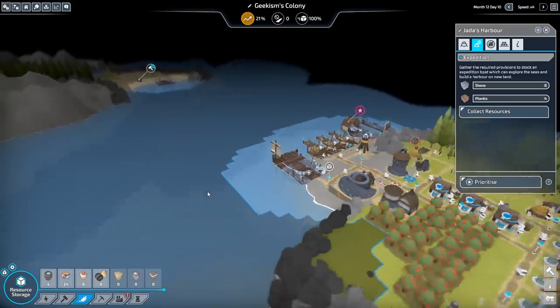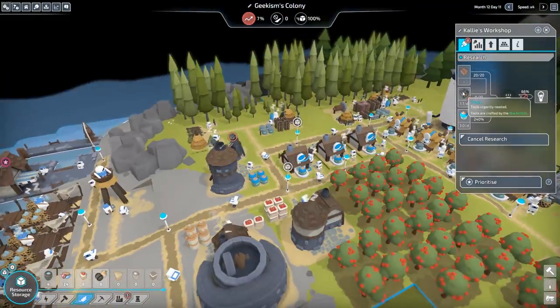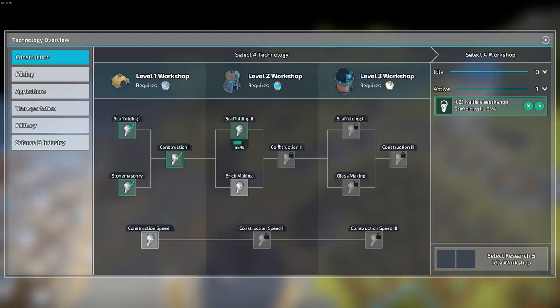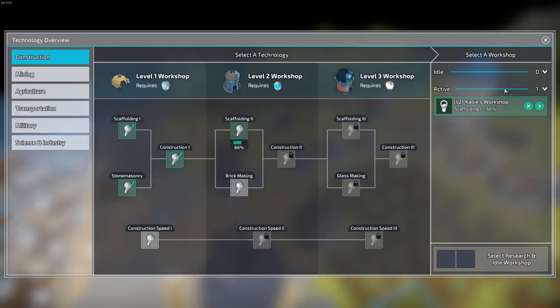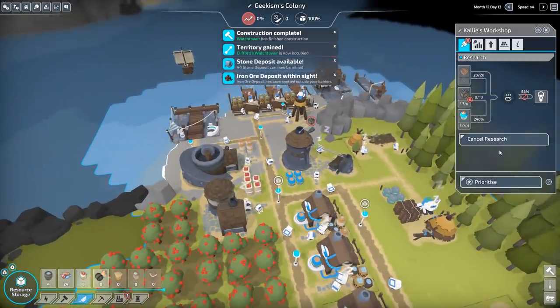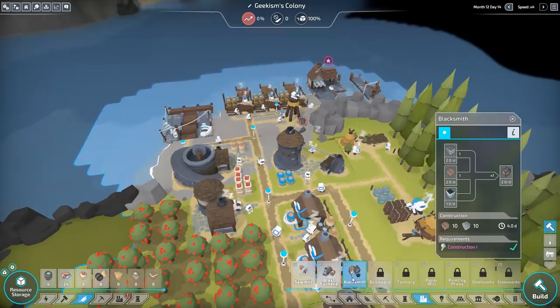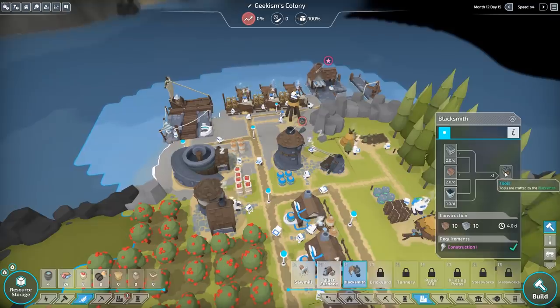Basically we need clay. Let's have a look at what you need — tools to research scaffolding level two. We need scaffolding level two because we need construction level two, so we need to start making some tools. Iron ore deposit — I think tools are going to require a blacksmith. You are going to turn iron, planks and coal into tools.